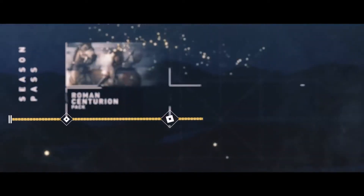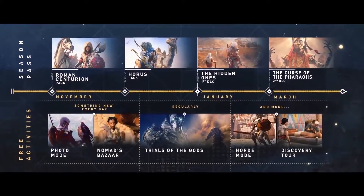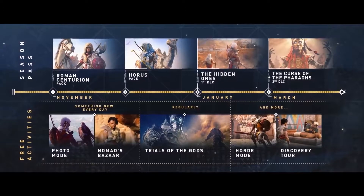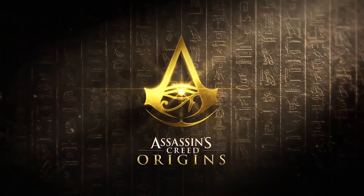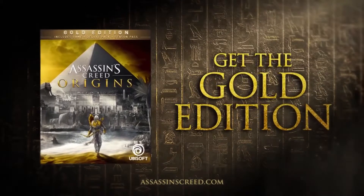I am really thrilled that we're about to launch Assassin's Creed Origins and I'm really excited that we are offering all this extra content that will be made available post launch. I sincerely hope that you will love this game as much as we do. There is a lot more to say and a lot more to come, so stay tuned. Assassin's Creed Origins — available October 27th. Get the Gold Edition to unlock premium content.